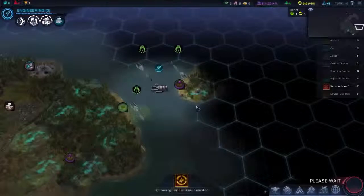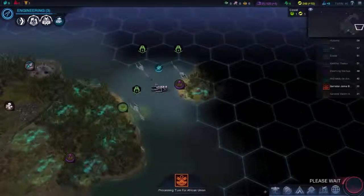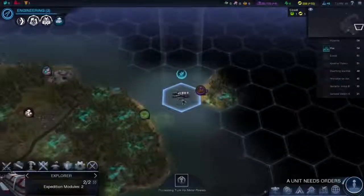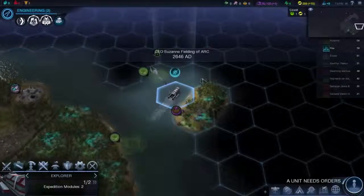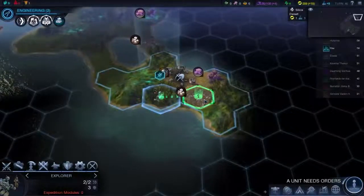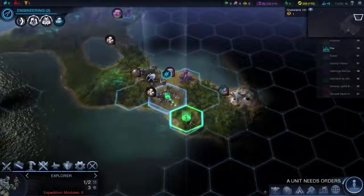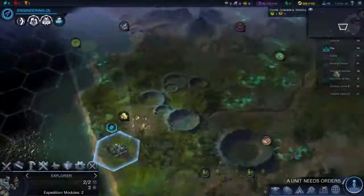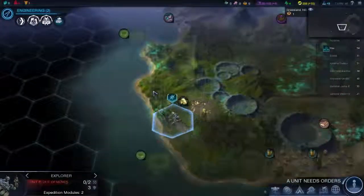Oh well. Next turn. Please don't attack me. You're good. You can go here — there's nothing on this island really. Let's go to this hill. You can get this. In 5 turns I get plus 30 science. Next turn.